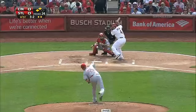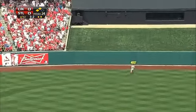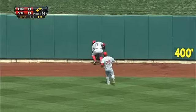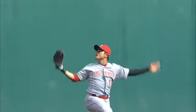Matt Latos is going for Cincinnati. Bottom of the first, Yadier Molina hits one to center field. Shinsu Chu is there but juggles it and can't make the catch — there will be an error on Chu. Two runs come in to score, and the Cardinals take a 2-0 lead. The ball was just off the glove twice for Shinsu Chu.